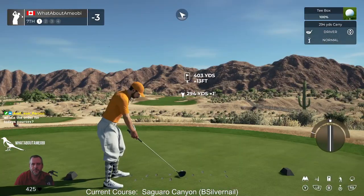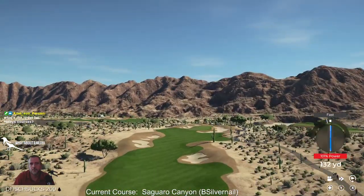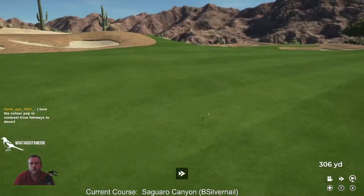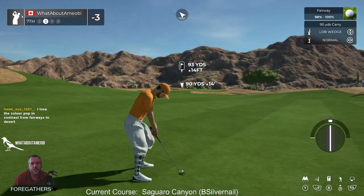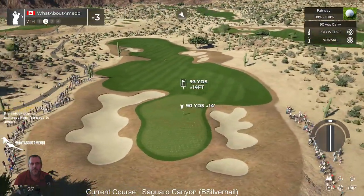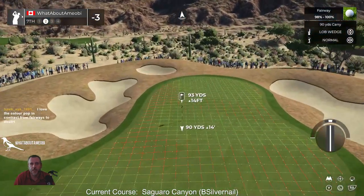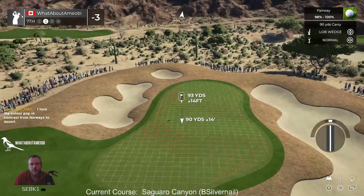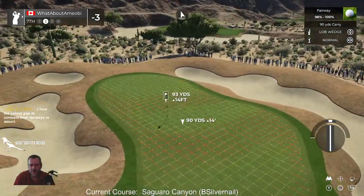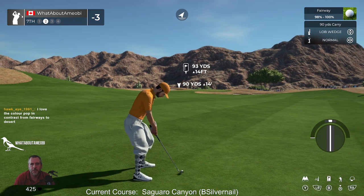I'm gonna hit driver now, hold up. Yeah, it's one thing I do like about desert courses — the difference in the colors, particularly when you play in the winter. It's just so different to anything we ever see here. Oh, it's quite the ridge. Yeah, ridges like that are not my favorite, but I don't know how much of that is just a me thing.